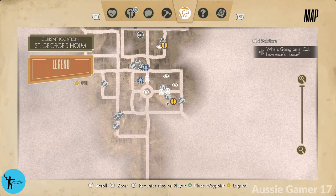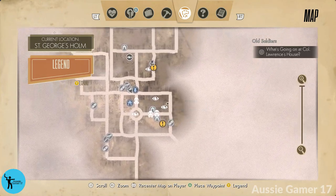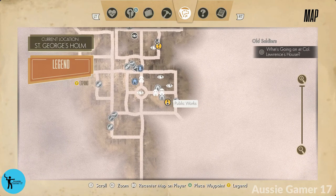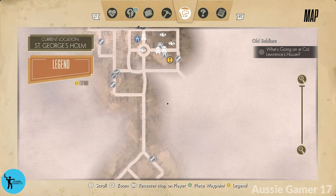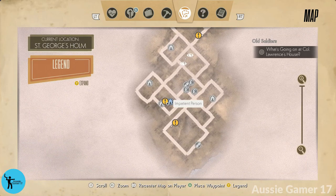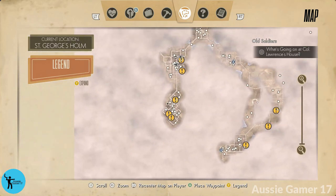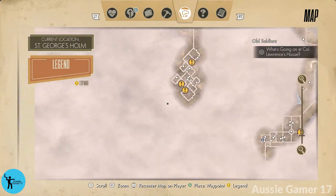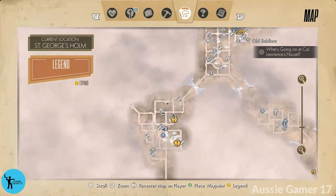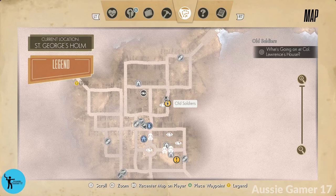Off camera I ran around and cleared up the map — just running near locations without talking to anyone, picking anything up, or interacting with anything. That opened up Public Works, Eddie Goes Down, Impatient Person, and some other areas. For the 100% walkthrough you might want to do the same, but for now all we need is Old Soldiers, which we've activated.